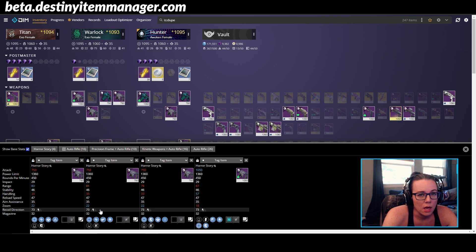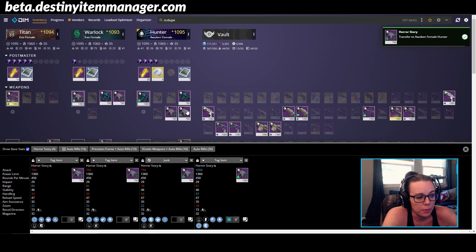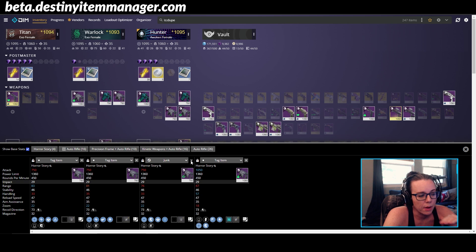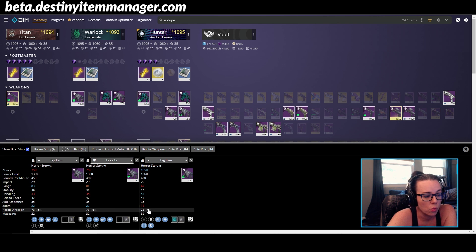I'm not going to tell you what are all the optimal god rolls of every single weapon, because ultimately that's up to you and how you like playing and what your build is centered around. So let's say I don't want to keep this Outlaw Moving Target Horror Story anymore — I've decided I like the other three better. We can go in and tag this as junk. It's going to tag it, we can see it's on our Warlock, so I could go in game and delete that. Or I can just X out of it, it stays marked as junk, and it's only going to show me the other three Horror Stories. I could put a favorite tag on one of them and then move on. It's just an easy way to compare your items.